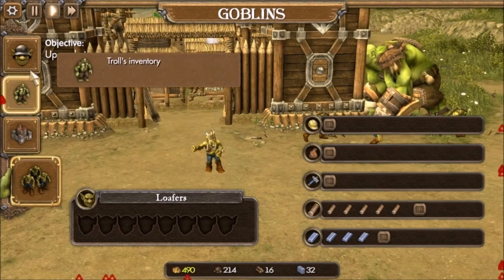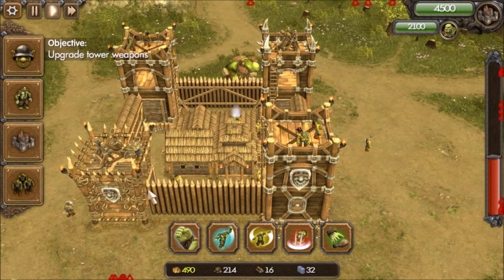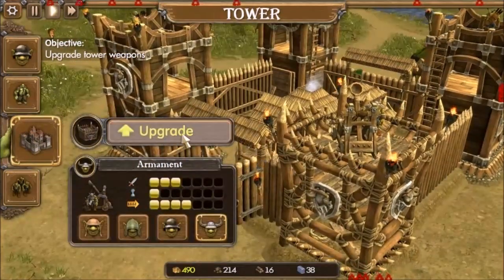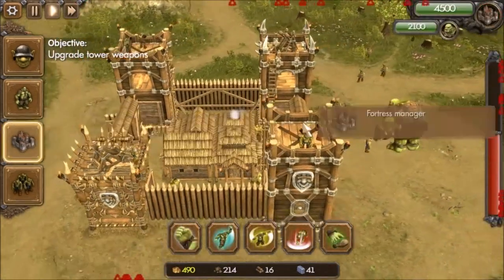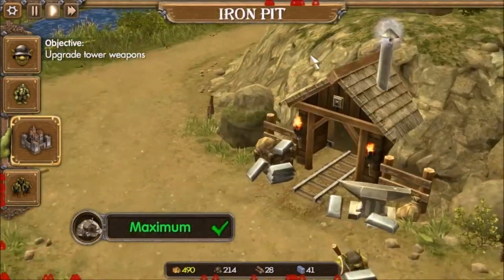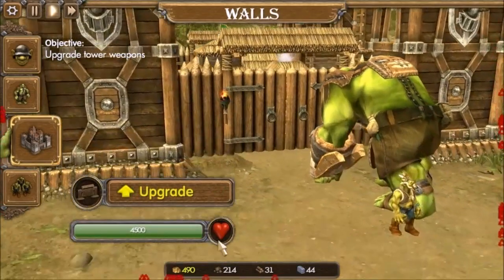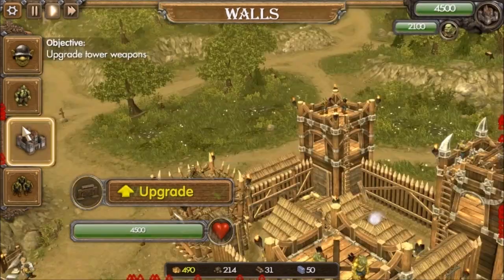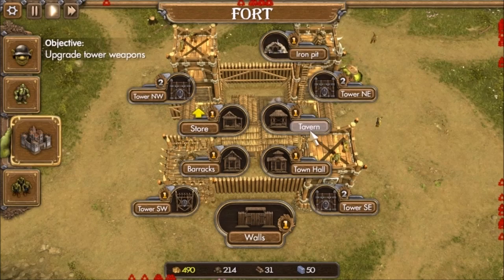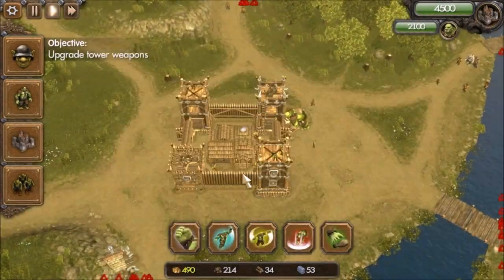There we go. Now what do I have here? Is this under construction? Fortress manager — doesn't look like anything's under construction at the moment. I could upgrade this. I need 88 wood for that. I'll hold off on that for right now. Iron pit is at its maximum, so I can't do anything there. What about walls? 132 each — oh jeez, that's a lot of resources. Tavern, barracks. I guess I could maybe train these guys. We've got the money. To battle! Hold that thought.